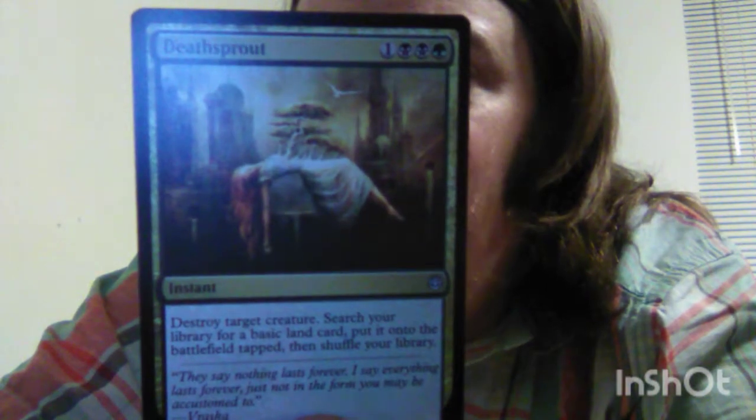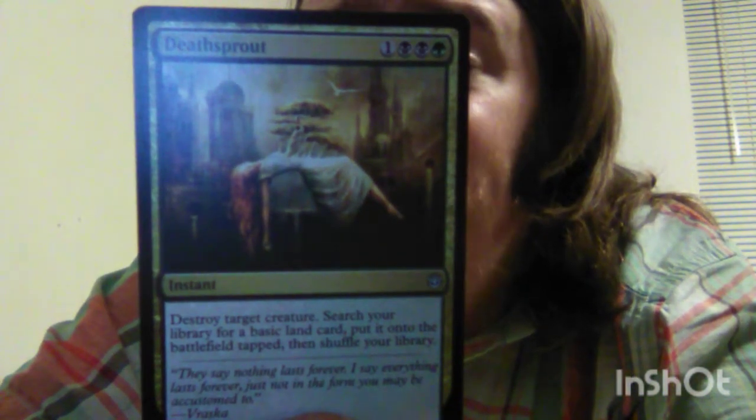That looks like the first uncommon in the pack, out of looks like three uncommons. The second uncommon is Deathsprout — one green mana, one or two black mana, and one of any color — it's an instant. You can destroy target creature and search your library for a basic land card, put it onto the battlefield tapped, then shuffle your library.